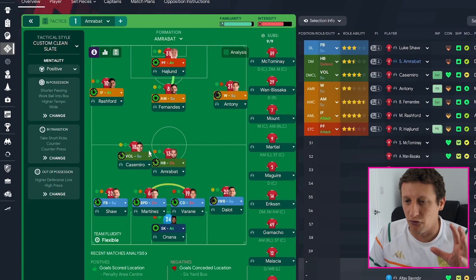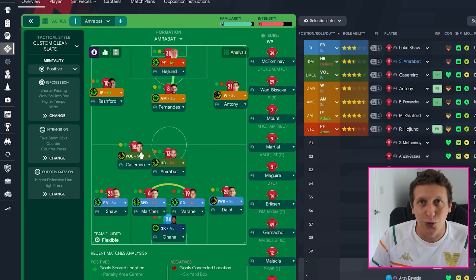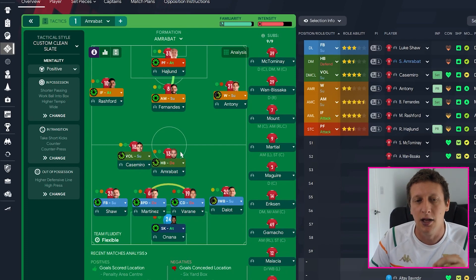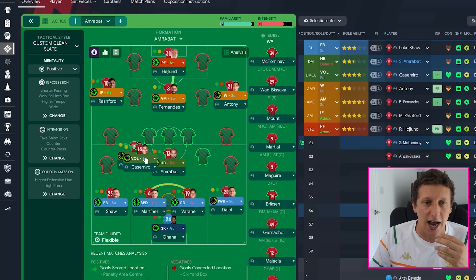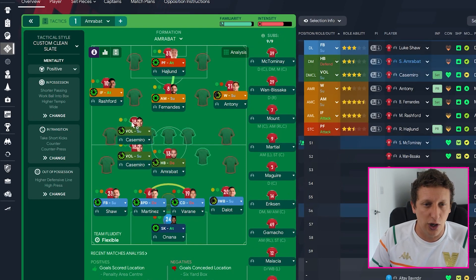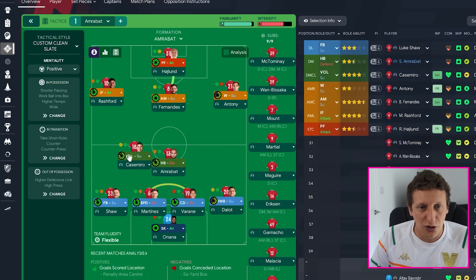This left-hand side is the most interesting - this is where I think we can really go for it. I've got Casemiro as a Volante because he likes to get into the box, makes late runs, and goes wandering - he's pretty much like a box-to-box midfielder at times. I thought Volante would suit him best. With Amrabat sitting and being quite disciplined, Casemiro gives us the option to start deep and help with build-up but then move in around the edge of the area. The player instruction get further forward is on because even with the Volante role he was still hanging around in his own half, so that got him breaking into the box, which worked quite well.